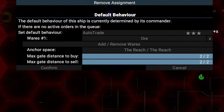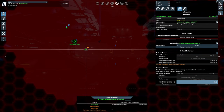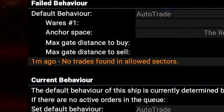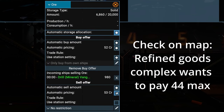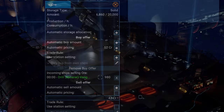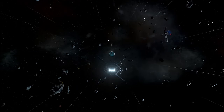Our trader isn't trading and claims there are no trades found in the allowed sectors — which is impossible, because the refined goods complex wants to buy ore. The solution is that your selling price is too high. Go back to the Logical Overview and lower it below the buyer's threshold. Our trader is now loading up with ore and has set a course towards the refined goods complex to sell.